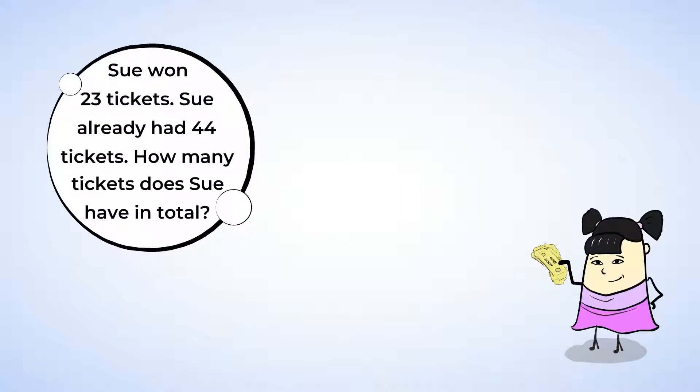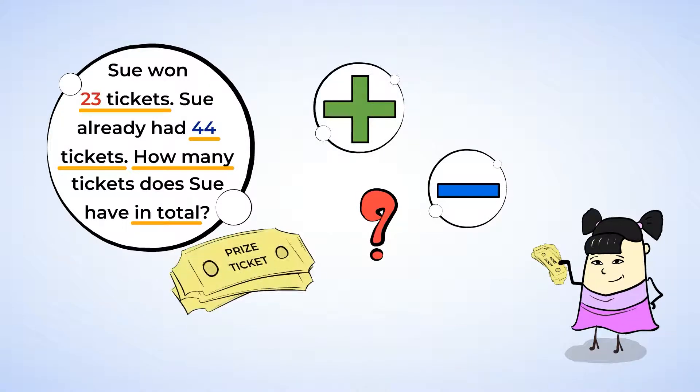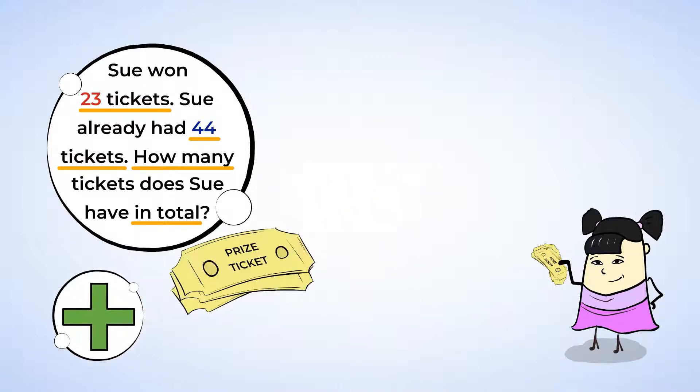Sue just finished a game where she won 23 tickets. Sue already had 44 tickets before the game. How many tickets does Sue have in total? First we need to figure out if this is an addition or subtraction problem. Sue already had some tickets, and then she got some more. So this is addition. Sue needs to add the two amounts together to find out how much she has in all. Write your equation.